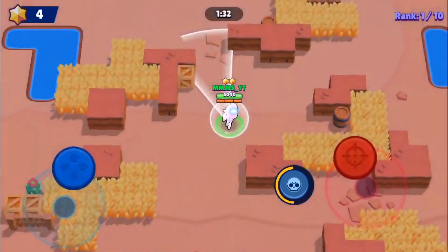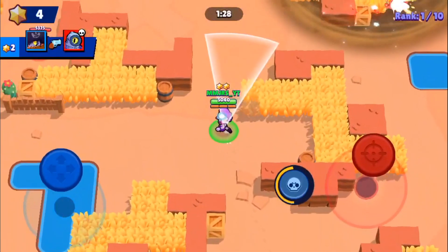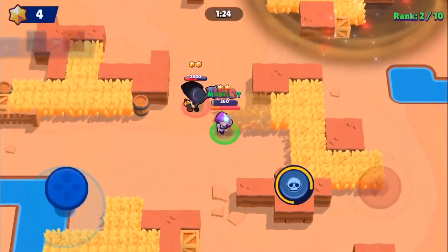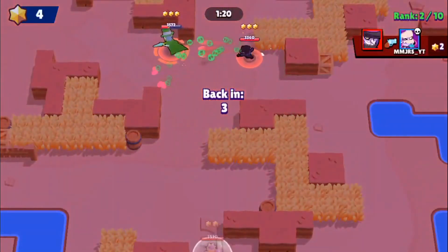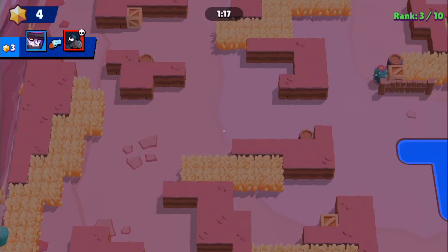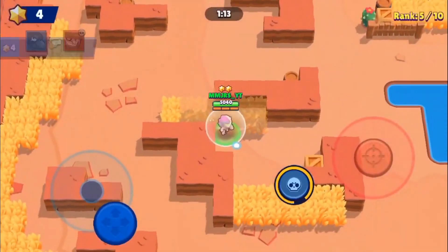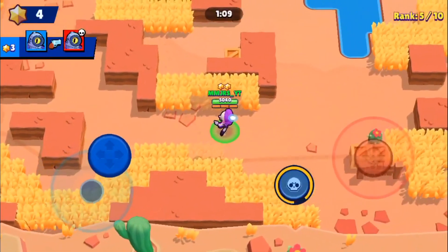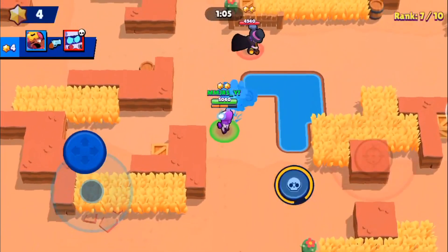First off, we're gonna talk about the confirmed stuff coming in the next Brawl Stars update. Number one: we're having the three Christmas skins coming back to Brawl Stars. They are Helper Penny, Santa Mike, and Red-Nosed Nita.